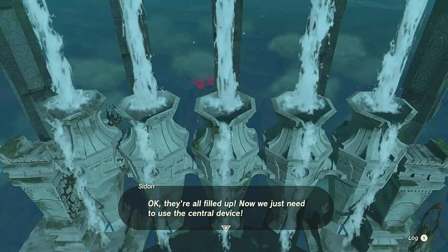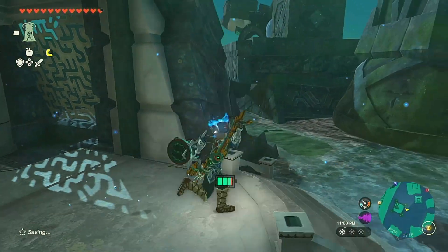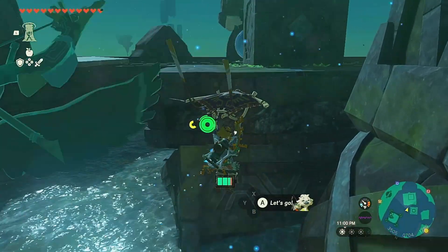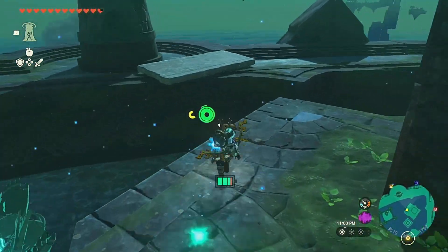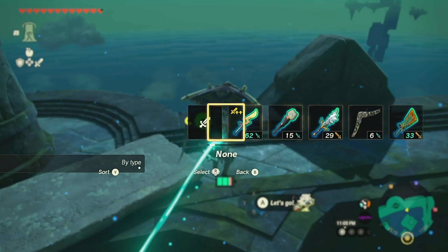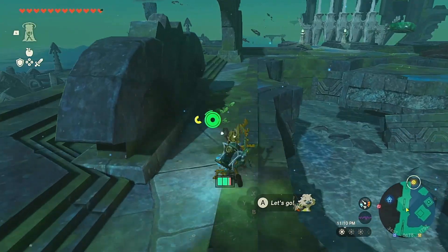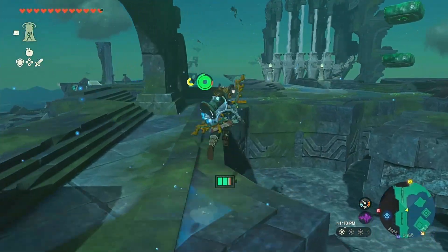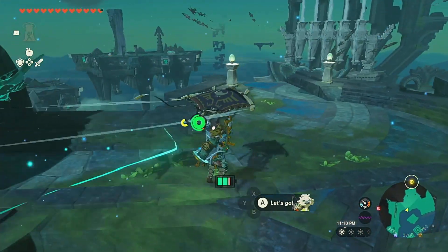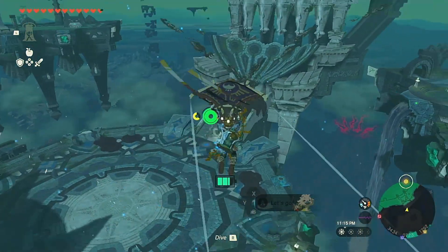Yeah, but as soon as we use it, it's going to summon a monster. We already know the drill here. Let's make sure that we're prepared for a boss fight. I feel like we're prepared enough — we've got three bows, we should be good. Okay, so let's go ahead and activate the middle mechanism as Sidon says so. Boom! Boom! And wait for it — boom!